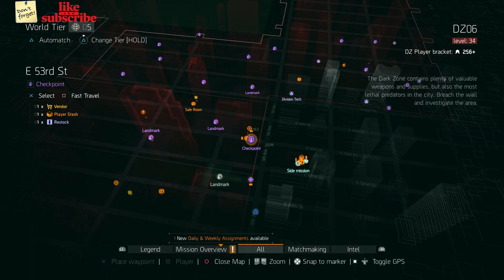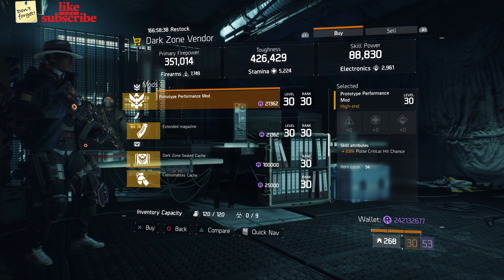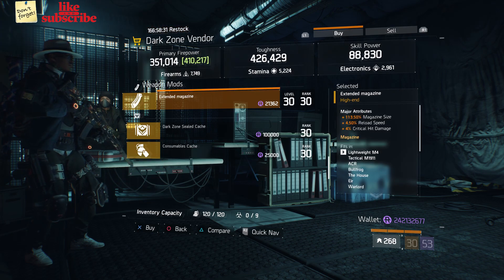For our next gear items, head over to the East 53rd Street checkpoint. The dark zone vendor has a prototype performance mod with 2% pulse crit chance. Also here we got an Extended Magazine with 113.50% magazine size, 4.50% reload speed, and 4% crit damage.